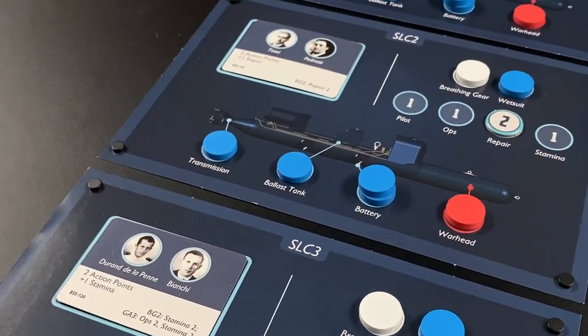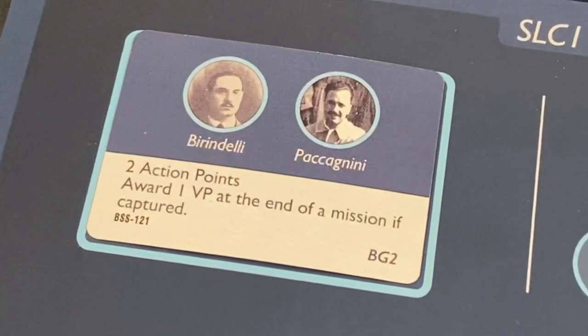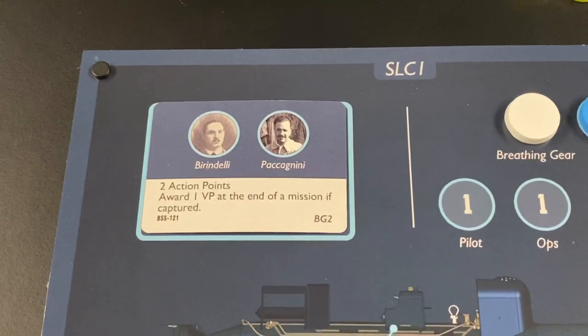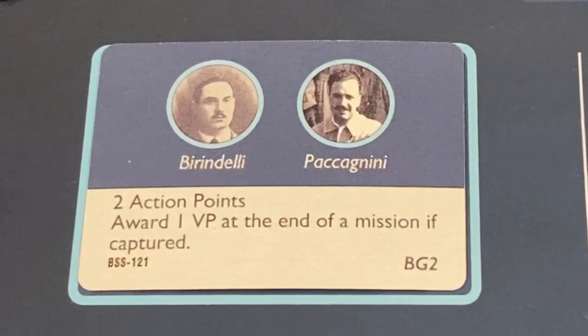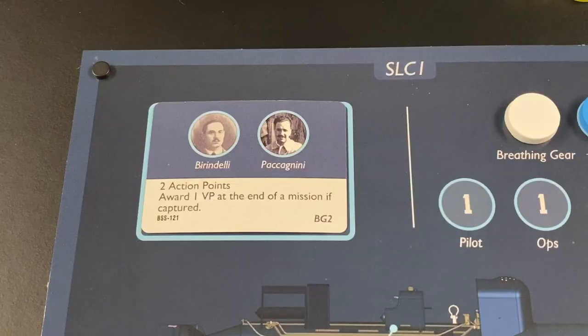Let's take a look at the particular crews of the SLCs in this scenario. Here we see Birindelli and Paccagnini, the operators of SLC 1. Their card has a blue background, meaning this is their readied side. While the operators are in a ready state you receive two action points, which you can use to conduct various actions. You receive one victory point if Birindelli and Paccagnini are captured at the end of the mission, because this mission was so difficult that even surrender earns a point — though if they get killed, you don't receive that victory point.